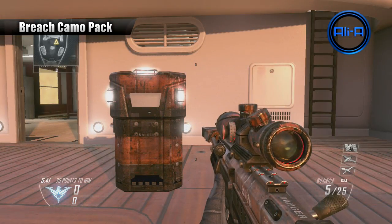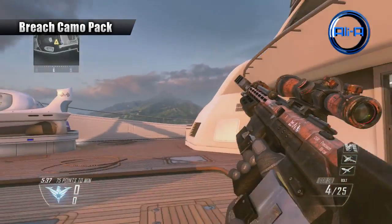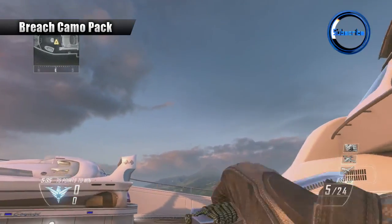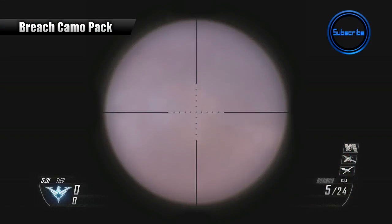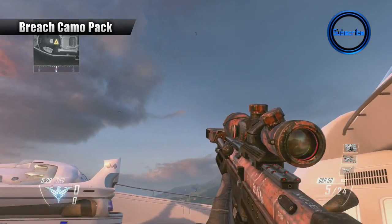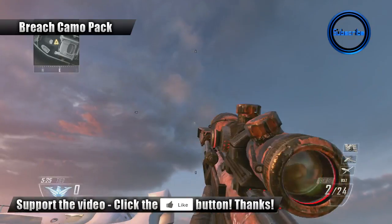And finally here we can see the camo on the DSR. I know a lot of you guys like to use the camos on the snipers because it looks really cool, and you can see it in action here. It's effectively just a plain orange colour, but as I said the reticules are fairly useful if you like using those kinds of things, and of course you can see it on the riot shield as well here.